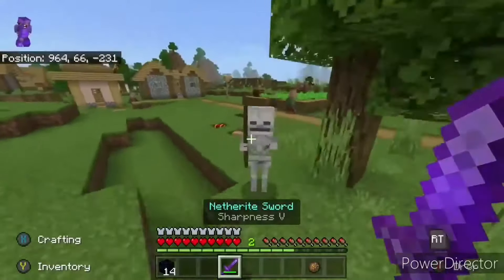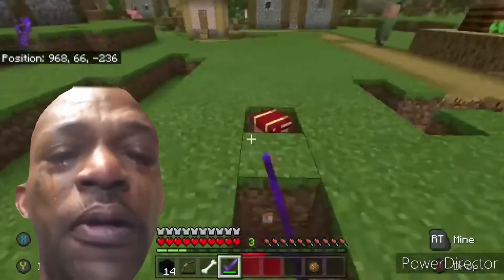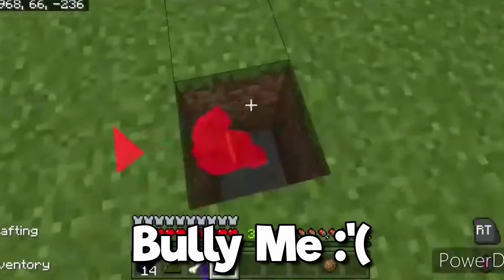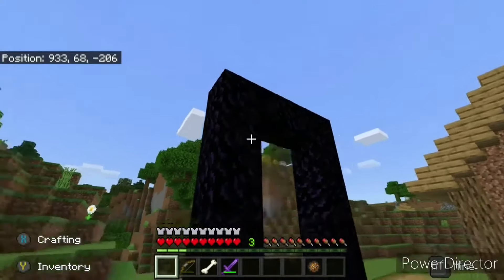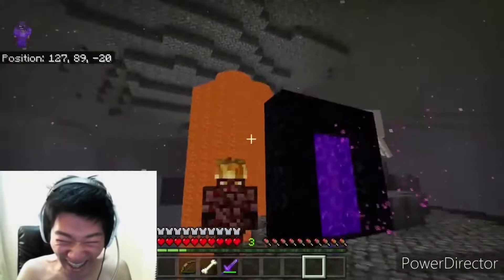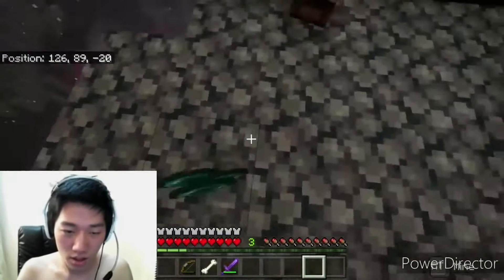There are two villagers trapped in a ditch, and the speedrunner accidentally killed one of them while trying to defeat a skeleton. Feeling no regret, he then proceeds to build a nether portal for himself. Then he makes his way through the nether, and he scammed this lava dude without even saying thank you.